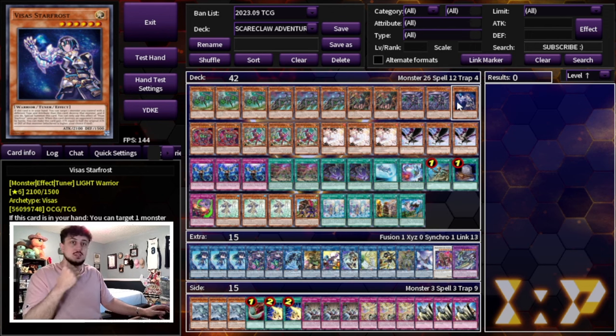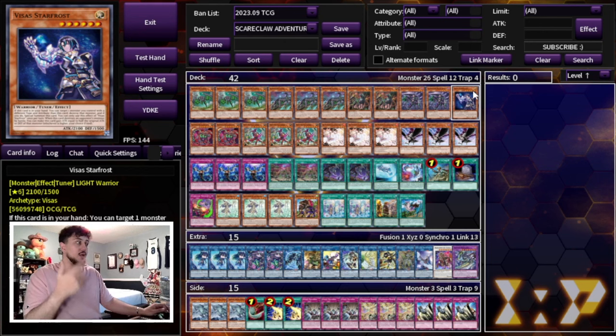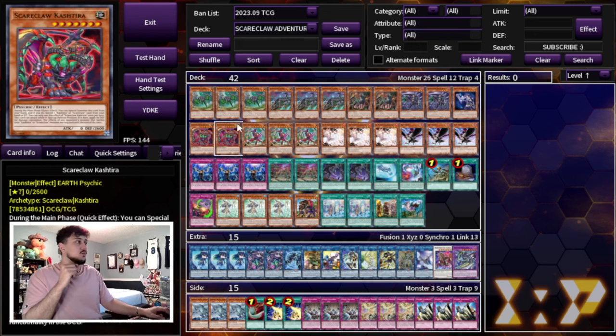Rykart also helps you get into Baron de Fleur because it's a level 4, paired with your level 6 Visas Starfrost — we're just playing 1. Visas is also a really powerful extender, especially if you get hand-trapped on the Lightheart and don't have access to Rakephobia. If you open Visas Starfrost you're able to do a lot of your other combos. It's not super important in this deck, but it is really powerful when it comes up, and you usually search it when you already have a lot of other combo pieces in hand.